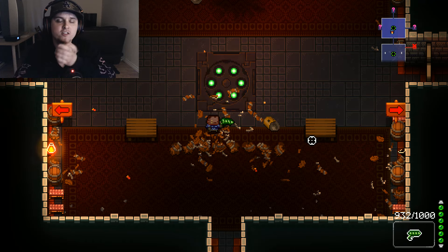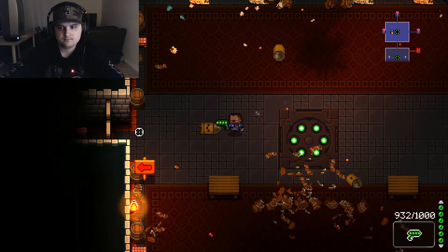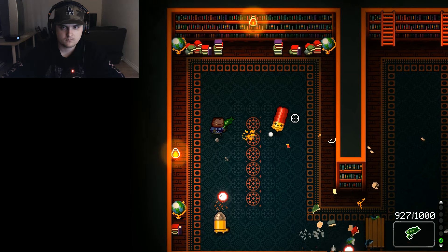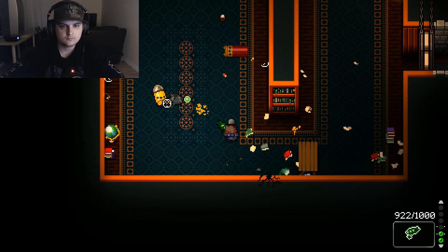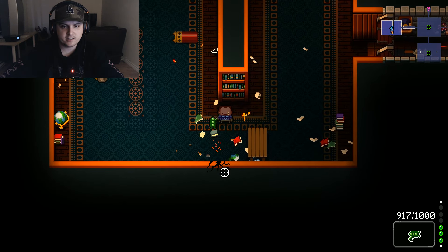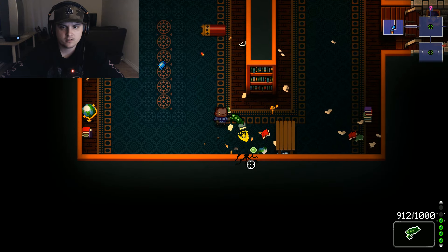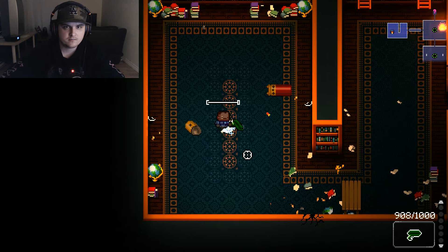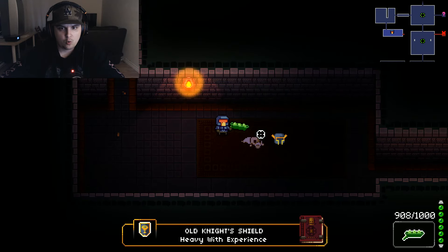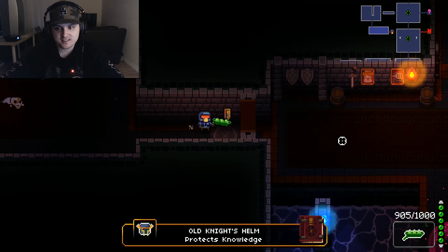When you kill everybody, all the coins go to you immediately — good to know. The game seems really light. Wait, can I go there? There's a hole in the wall. I think this is a secret room. I knew there was a secret over here!